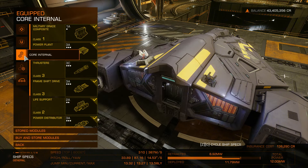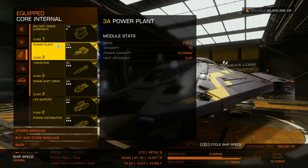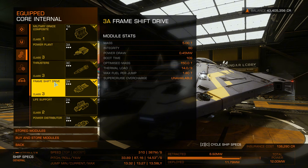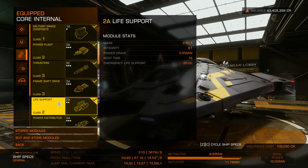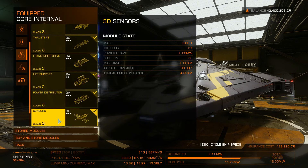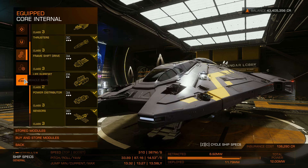Next we have the core internals. Here almost everything is A rated: 1A military grade composite, 3A power plant, 3C thrusters, 3A frame shift drive for better jump range, 2A life support with 25 minutes of emergency life support — if you are heavily damaged, that is enough time to get to the nearest station for repairs and get back to combat. 3A power distributor, and 3D sensors because they are a little lighter.